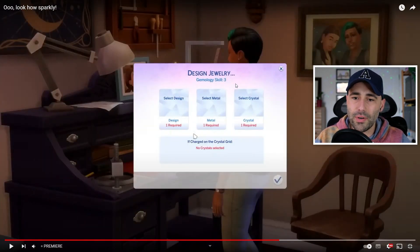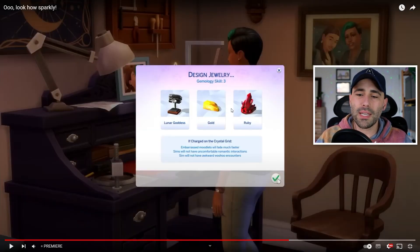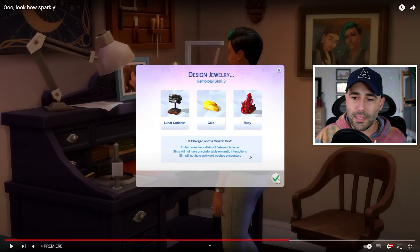So it says 'Design Jewelry — Gemology Skill 3 — select design, select metal, select crystal,' so you can mix those three things. There's a charge on the crystal grid option — no crystal selected. Here you have jewelry that looks like earrings, and you can filter by type. So yeah, it's all jewelry as we all expected — necklaces, rings, bracelets, earrings. I don't know if we will get more crystals or not, but there must be a crystal grid where you can put items and that's what gives you the special features. Embarrassed moodlets will fade much faster, sims will not have uncomfortable romantic interactions, sims will not have awkward woohoo encounters.